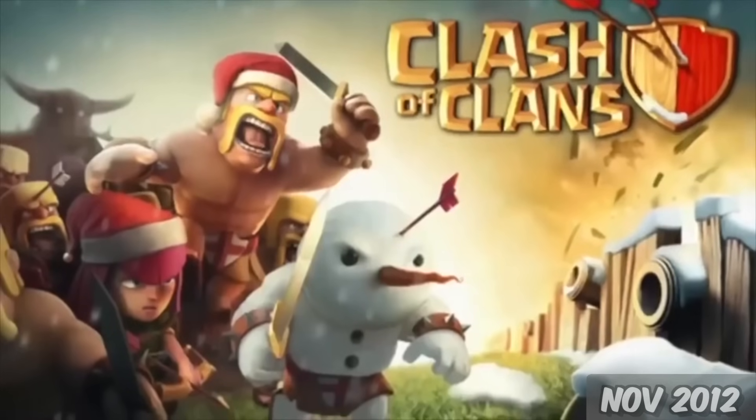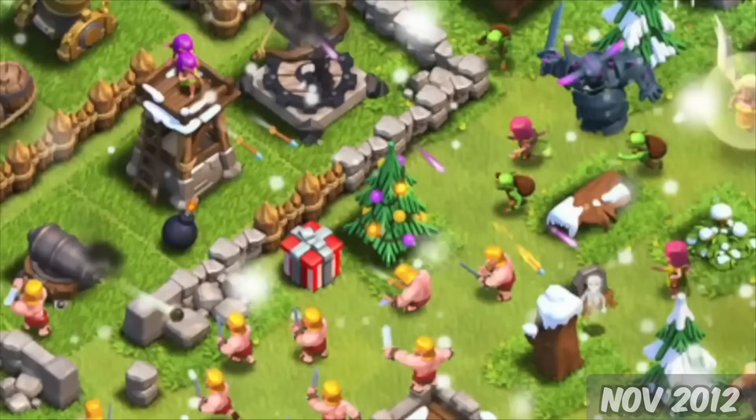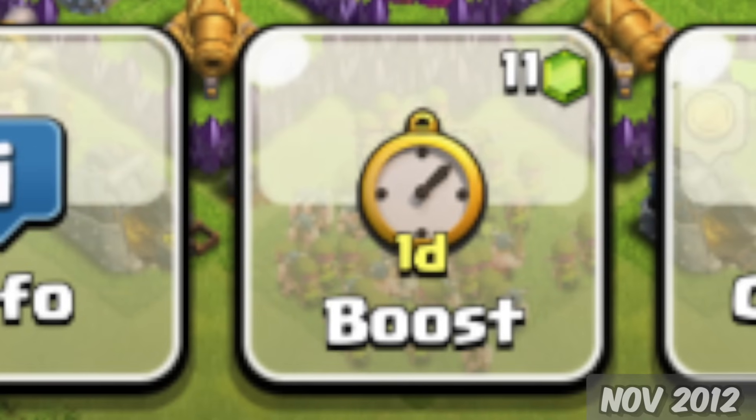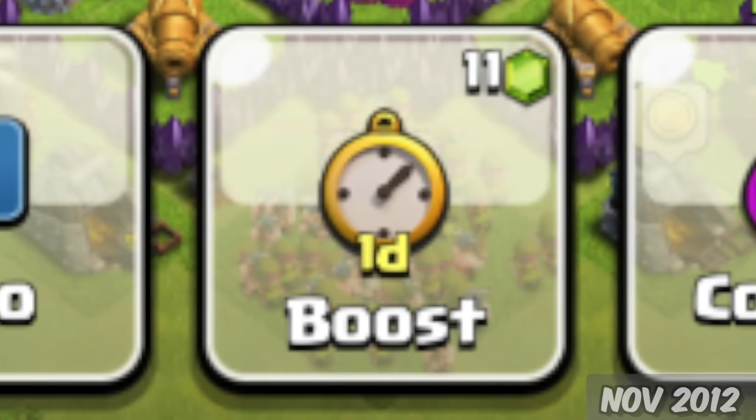November 19th, the first winter season — the village was covered in snow for the first time, which looked pretty dope. We got the first Christmas Obstacle, the Santa Spell, and the ability to boost buildings such as the Spell Factory and Collectors was finally possible.